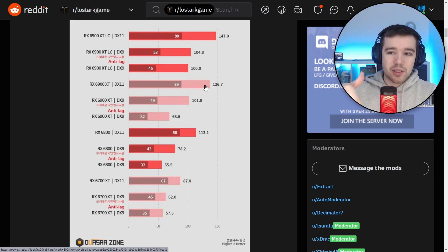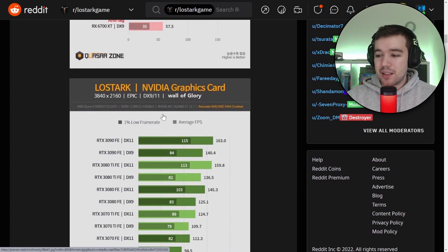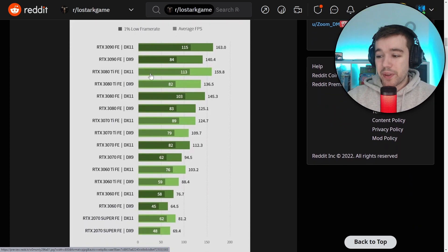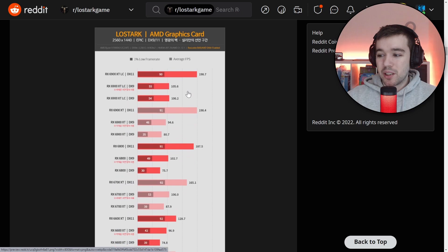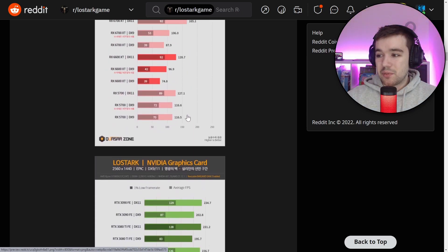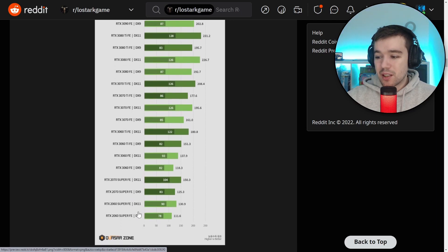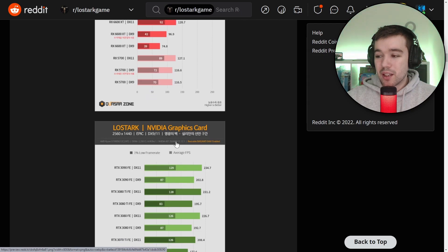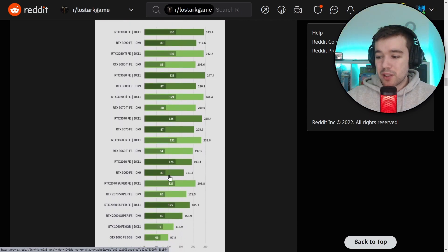Now, if Smilegate starts adding lots of new shaders and graphics with DX11, frame rates could come back down — but those are probably settings you can disable. You can pause the video and check your own graphics card and resolution on screen. They've done a test with Nvidia graphics cards at 4K as well.